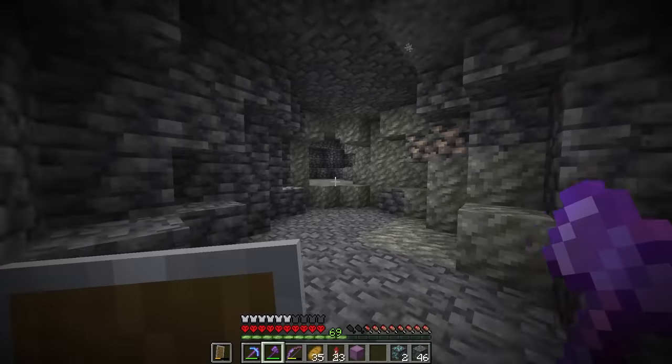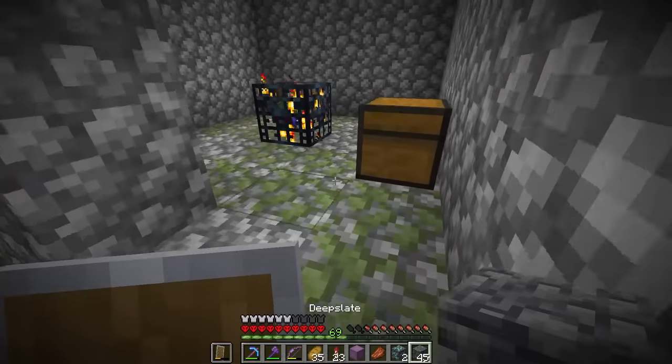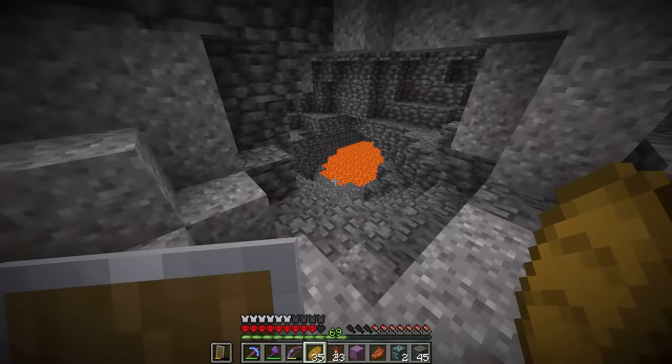There's two mob spawners right beside each other — I've never seen that before ever. I've seen mob spawners like 10 to 15 blocks away, but two blocks beside each other? That is not possible. This seed might be the best seed in Minecraft. Too bad I can't use it because it's so far away from my home. That is a cool find. And then I ran into another one — this is like not even that much further away. This is insane. This world is cursed, but like in the best way possible.